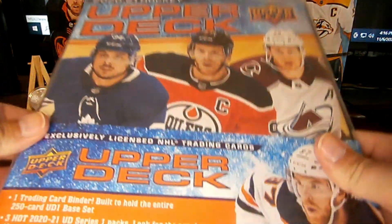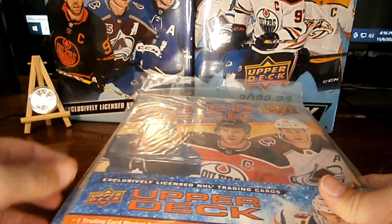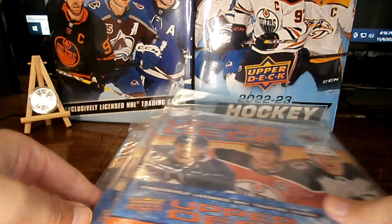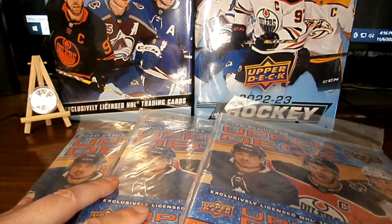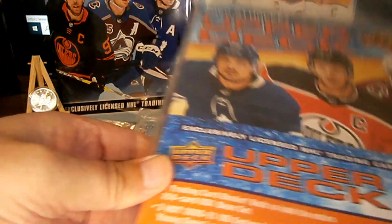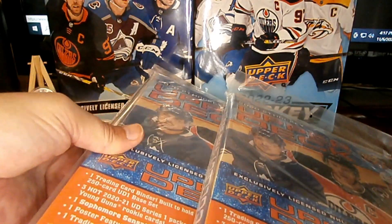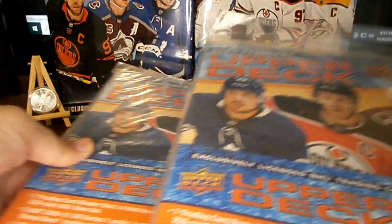Welcome to Cats Cards and Collectibles. Today we have three 2020-21 binders. In each one of these binders there's three packs. We're going to open up those three packs — so nine packs total. Let's open these up and see what we got.